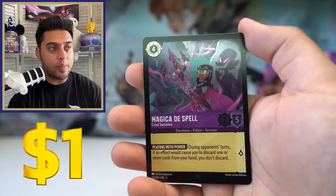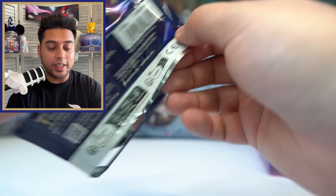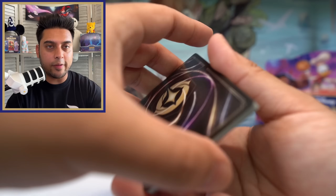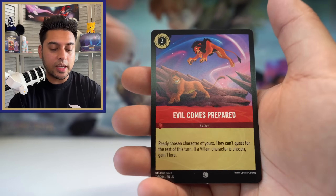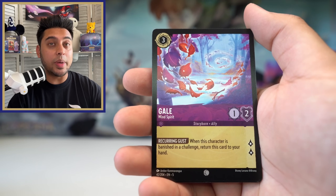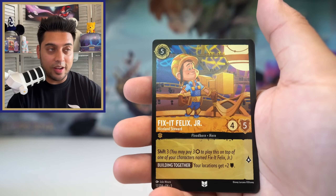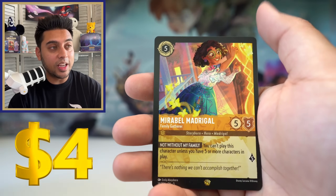If you've seen the updates from D23 about the future of Lorcana, there's some cool stuff coming. Maybe skip forward if you don't want to be spoiled. In 2026 they're planning to add Pixar characters to Lorcana — which is what I was hoping for. I was hoping that would happen, and we are getting it! I'd love to see a Buzz Lightyear card or a Woody card — I love Toy Story. We'll take The Library — this should be very playable.